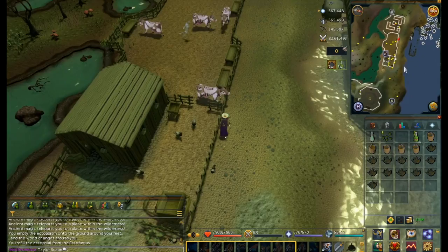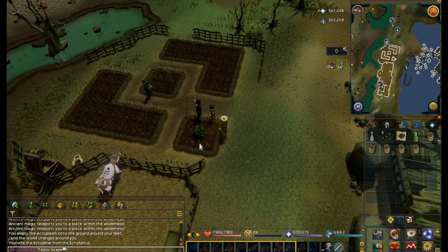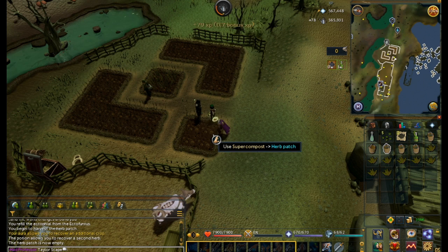Quorum is definitely one of the more profitable regular herbs as it goes for between 6k and 7k. I'll post a link in the description for the GE prices of the herbs because it may change in the future, but for now quorum is one of the best.